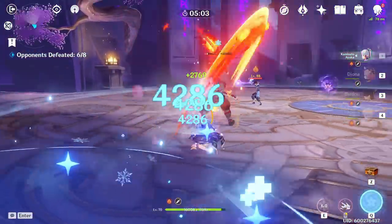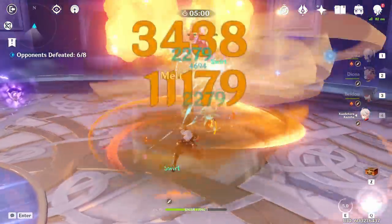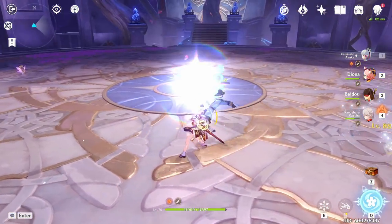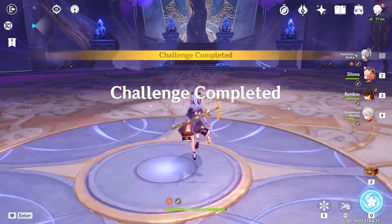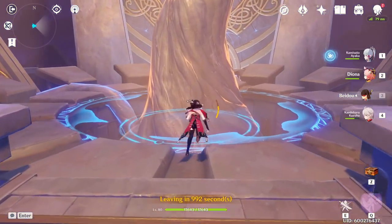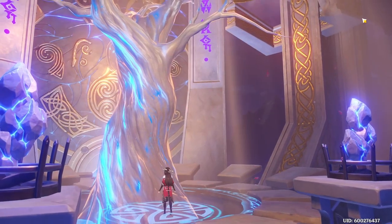If you're doing calculations yourself, make sure you add your Bennett and Sara attack bonuses after factoring in the attack percent bonus, or you will over-inflate the value of attack percent. To make this as clear and concise as possible, I'm going to go over the main stat build you should go with by weapon. We're going to start with The Catch, go into the Engulfing Lightning, and then end off with the Skyward Spine.